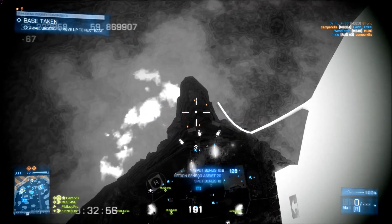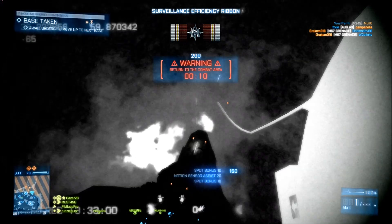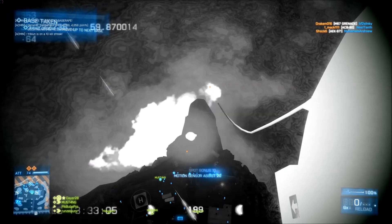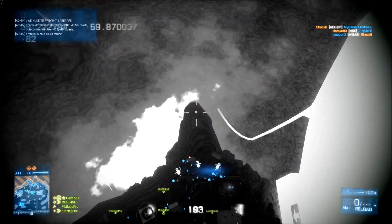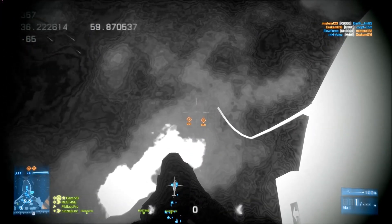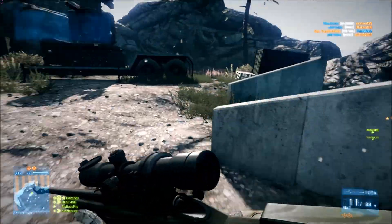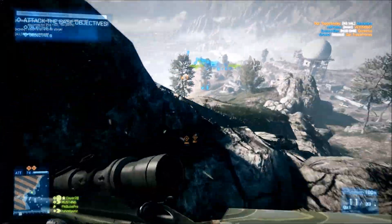On Damavand Peak, once you get both points, you want to hang around in that area and check the enemy for any C4 on the helipad — that usually tends to happen. Then when the next two points become capturable, you just leave your MAV and take a good run towards them.